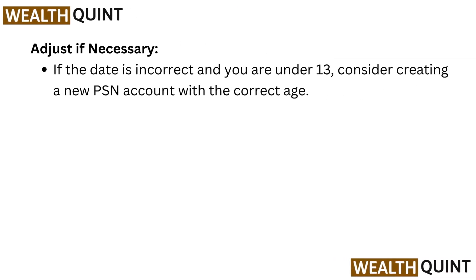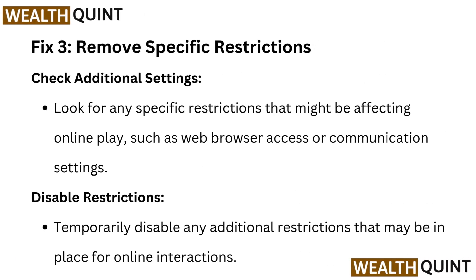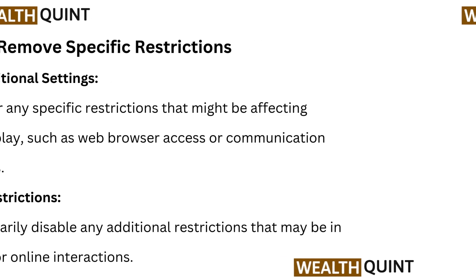Adjust if necessary. If the date is incorrect and you are under 13, consider creating a new PSN account with the correct age. Fix 3: Remove specific restrictions. Check additional settings and look for any specific restrictions that might be affecting online play, such as web browser access or communication settings. Disable any additional restrictions that may be in place for online interactions.